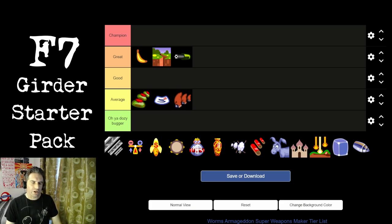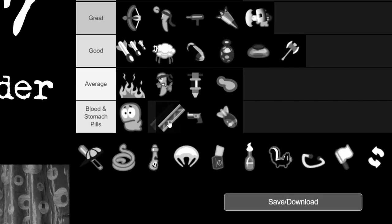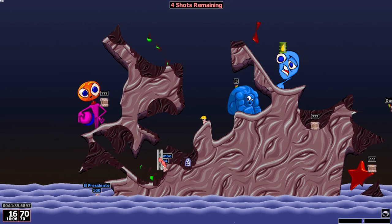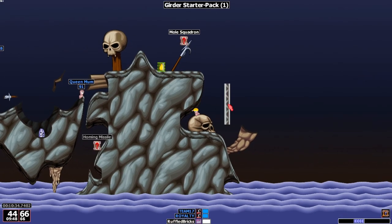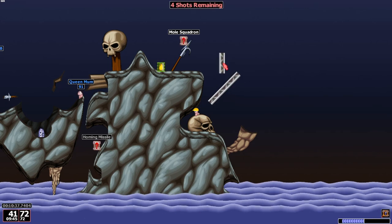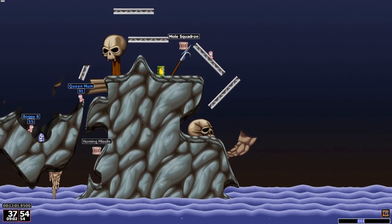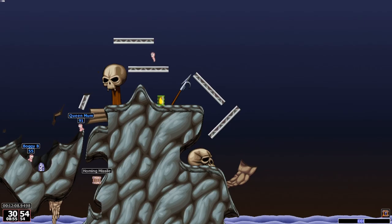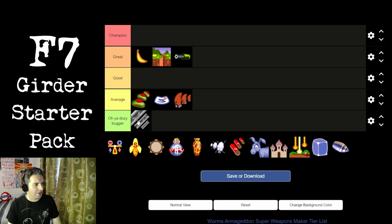Into F7 now with Ikea's best selling product: the girder starter pack. In my previous deathmatch weapon tier list I rated the girder very low because it doesn't offer good ways to speed up gameplay. Adding four more girders doesn't change that — if anything it just drags things out. There might be a fringe situation where you need to place five girders to reach a last enemy worm, but that is extremely rare. Confidently putting this in the dozy bugger tier.